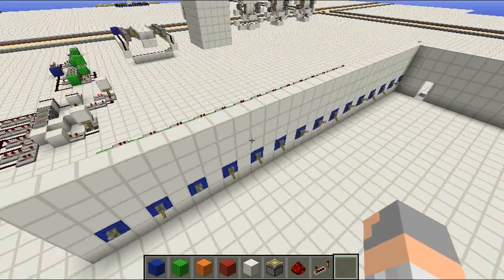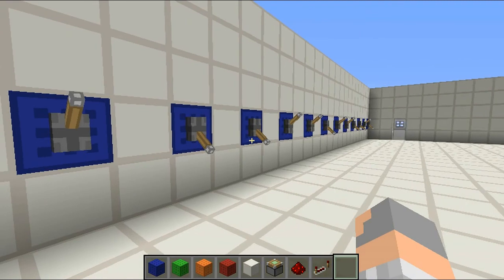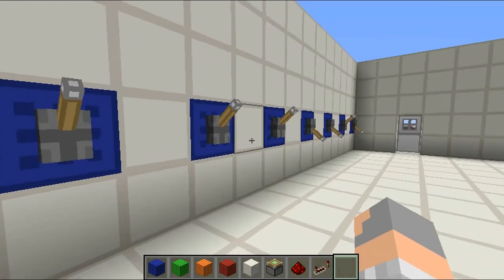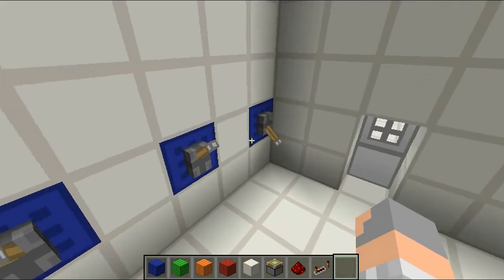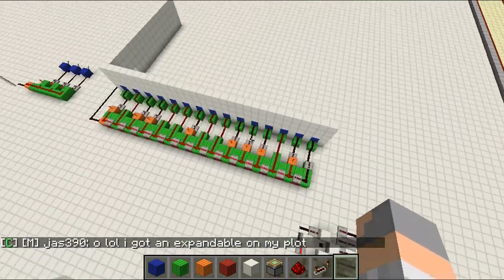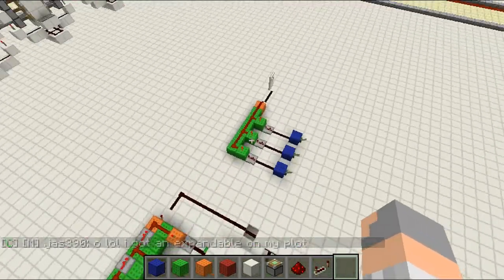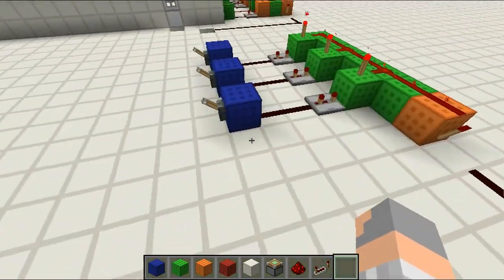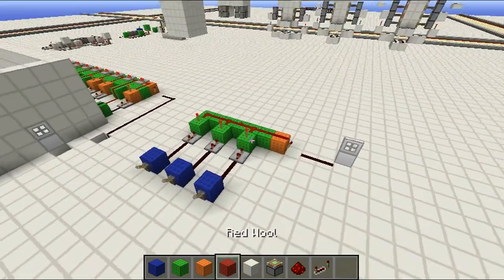I'll just quickly flick all the levers back to normal. Over there is the design that I used — so that's really a multiple input AND gate, but I just extended mine for the combination lock.